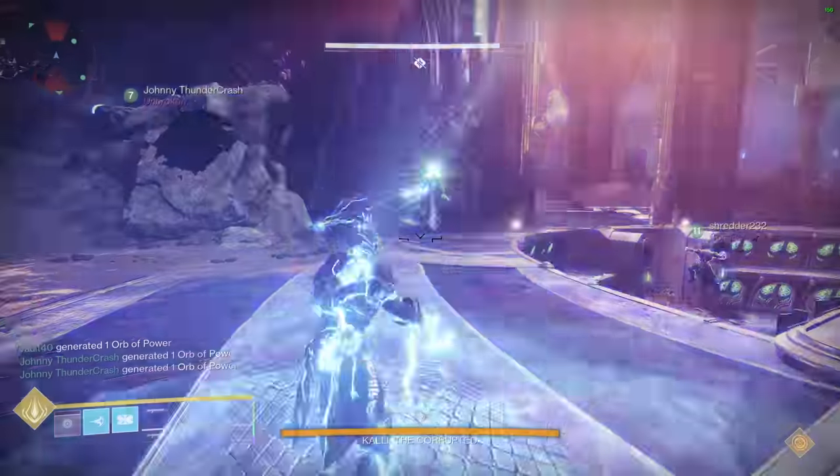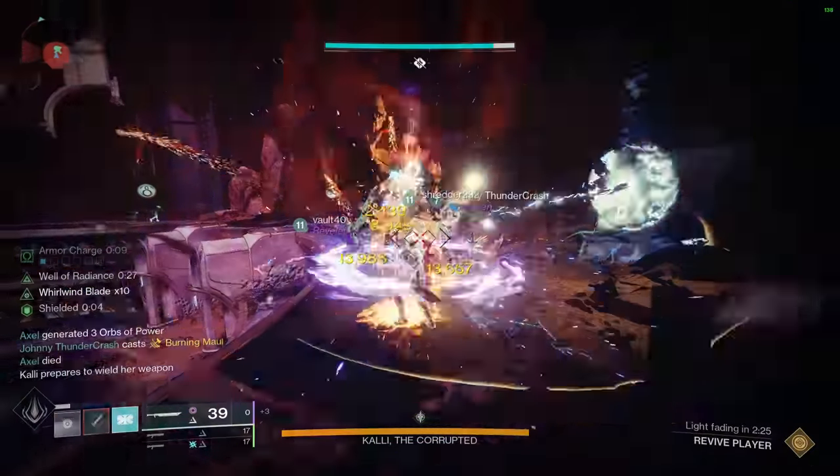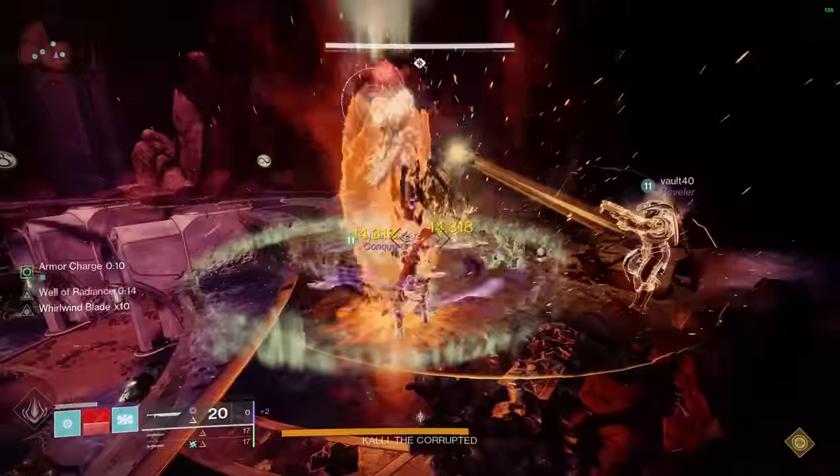She'll spawn on one of these three wedges — here, here, or here. When she does spawn, go all out on her. I prefer the sword because her head can move around a lot. However, do not get tunnel vision. Watch for this message, which is her wipe attack. If you're not paying attention, you will die. She'll try to wipe you three times per DPS phase, but you are able to avoid her wipe attack.